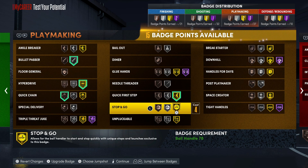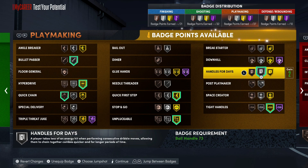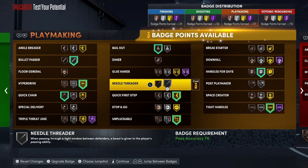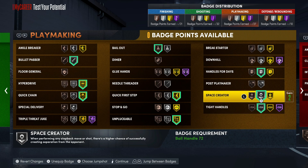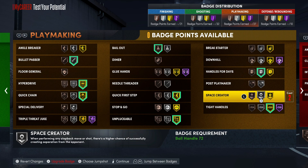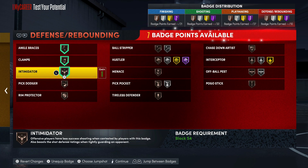For playmaking badges: bullet passer, quick chain — you want to put that at least on bronze. Quick first step, unpluckable, tight handles — you don't have to throw tight handles on hall of fame, you could throw it on gold or silver. Handles for days too. I'd probably throw on gold quick chain. You could even go silver quick chain and silver handles for days — that's my favorite combination for dribbling badges. Both of those on silver is usually worth two points, depending on how you made your build.